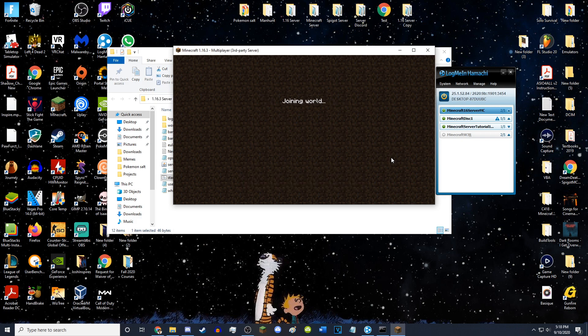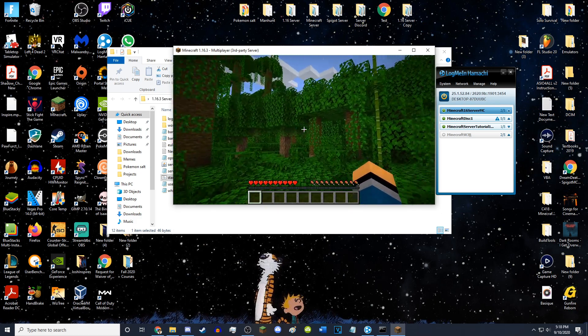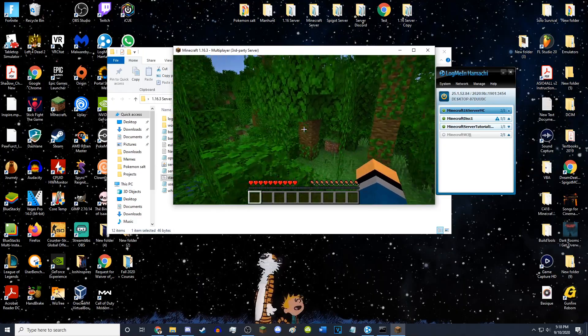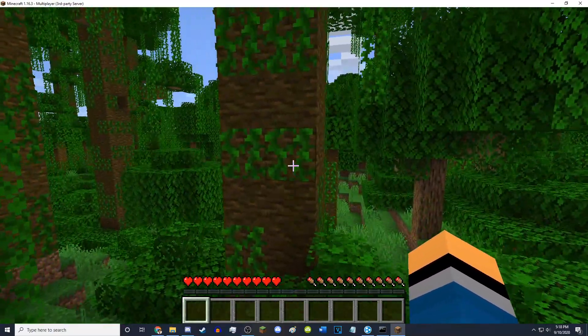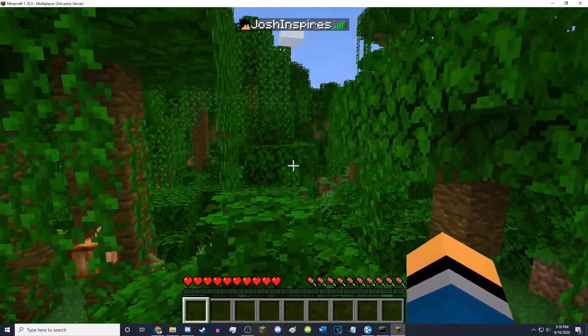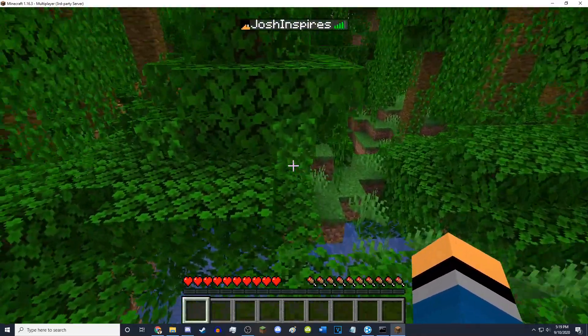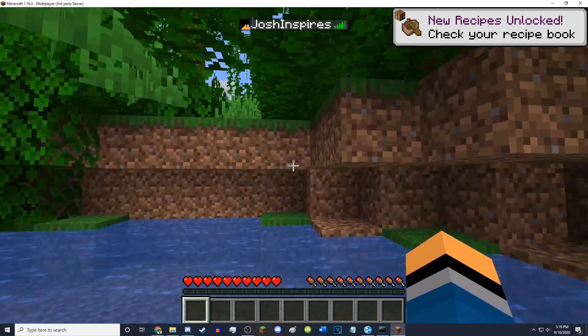And there we go — I am now joining my own Minecraft server. This is my Minecraft server. I'll full-screen it so you can see. This is Minecraft on my own server. As you can see, I have great connection — five bars, now four bars — but it's obvious because I'm the one hosting the server that I'd have really good connection.